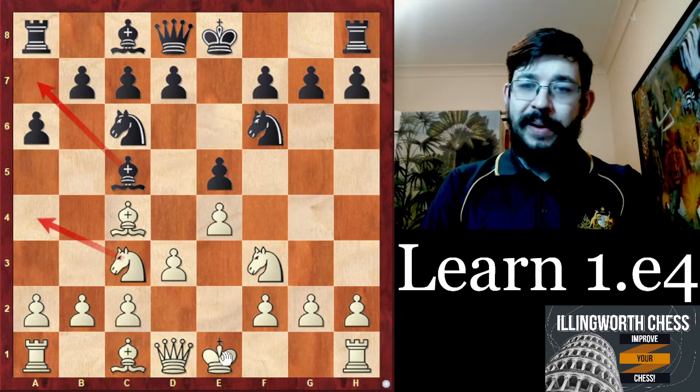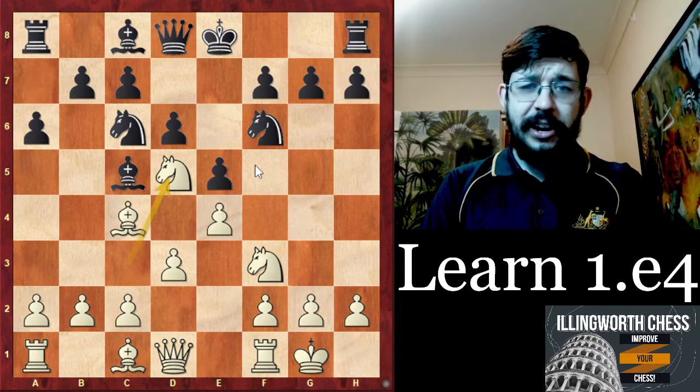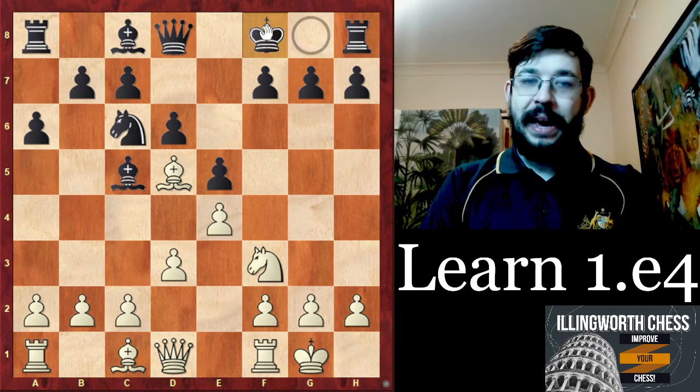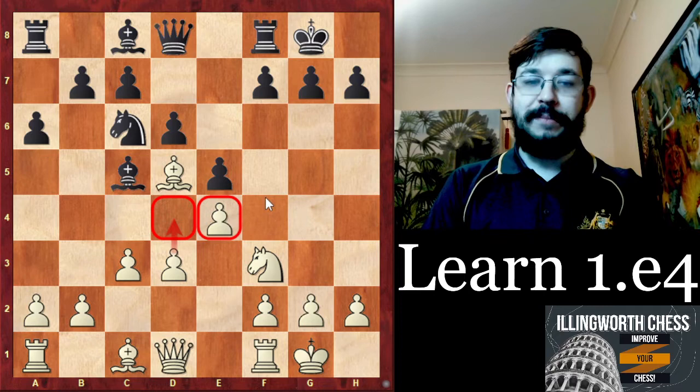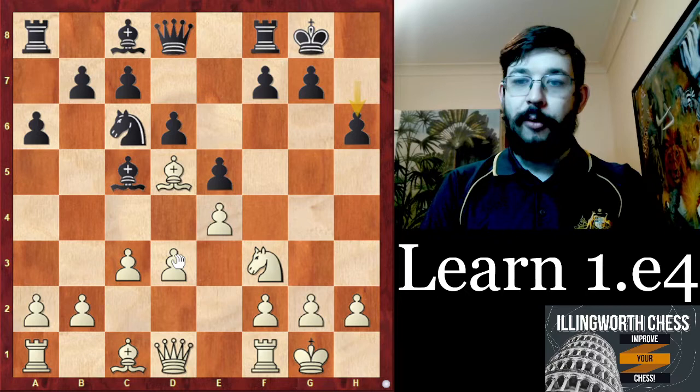Of course black isn't forced to castle, and could play a6 to avoid the Na4 idea altogether. But then we can castle, and after d6 a very nice idea for white is to play Nd5. The idea of Nd5 is that we have moves like Bg5 to pin the knight if black ignores it — usually black will take. Then we can play c3 and either d4 to get a nice space advantage, possibly with h3 to prevent Bb4.